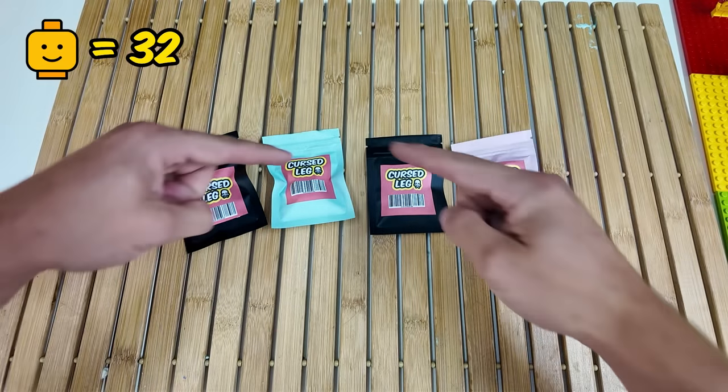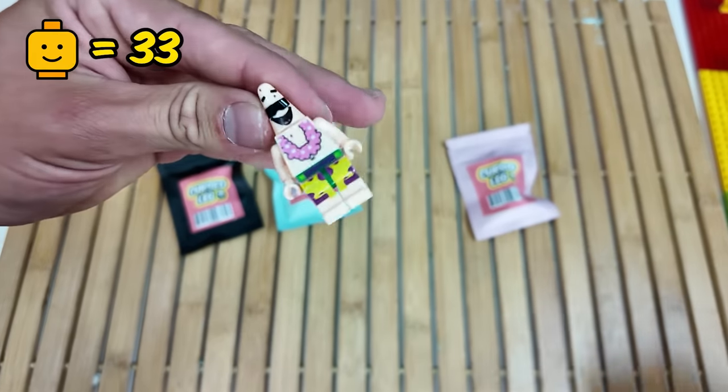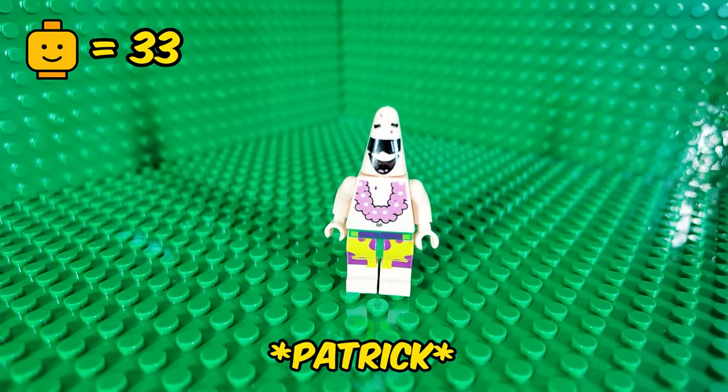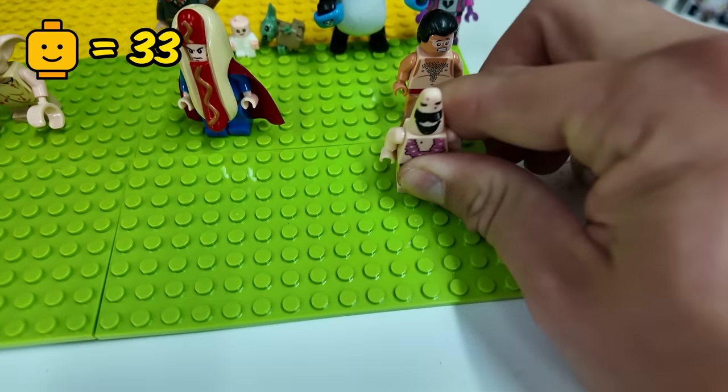Which one should we go for next? Let's do this one. We've got Patrick! He just looks like he's here for a vacation. I don't think Patrick is cursed at all, so he's going right here at the start.